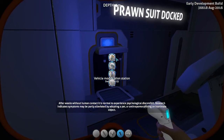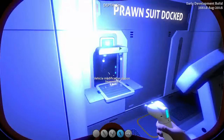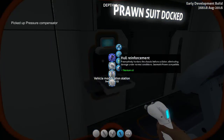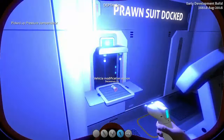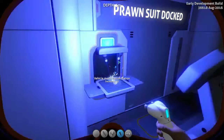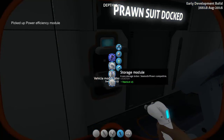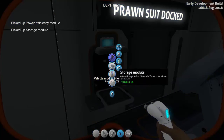So this has common modules — these are all things that can go in either the Seamoth or the Prawn. So let's build some of these: a pressure compensator, which will mean you can go a bit further deep underwater; hull reinforcement, which speaks for itself; a power efficiency module which recycles heat and minimises power inefficiencies — requires a computer chip if you're going to craft this normally; and a storage module, which will increase storage on your vehicle.